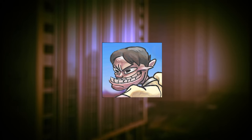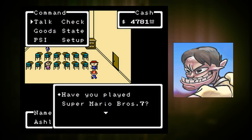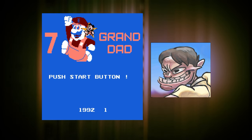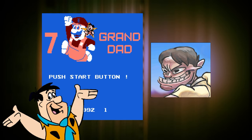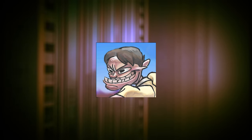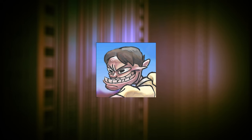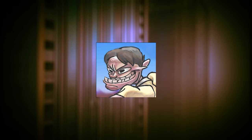Super Mario Bros. 7: in Twinkle Elementary School, you can talk to a student who will ask you if you have ever played Super Mario Bros. 7 before, which you certainly never had. The closest thing we have to Super Mario Bros. 7 is Seven Grandad, and that's not even an actual Mario game. In the Japanese version, the child will instead ask you if you have ever played Dragon Quest IV. The reason this was changed in the English version is likely due to Nintendo not owning the rights to Dragon Quest.